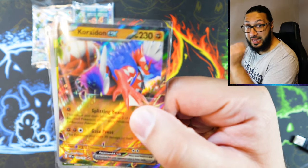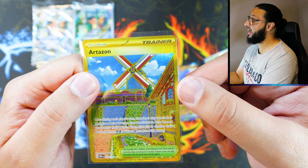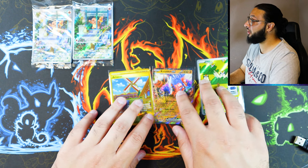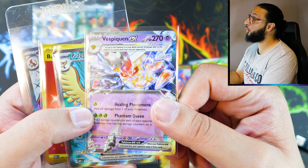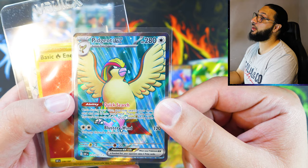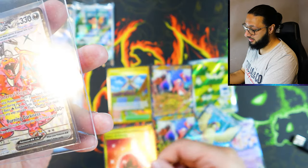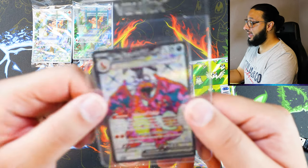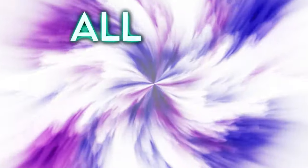For the Pokemon Center ETB, 11 packs — we got a Charydon EX, a Pidgey illustration rare, and an Artisan hyper rare: three hits, one really good hit and two hits. But the regular ETB — we got a Charydon EX (which cancels out like for like), a Vespaqueen EX, a Pidgeot EX ultra rare, a full art (which beats that Pidgey), a basic energy hyper rare (which cancels the Artisan), and of course a Charizard full art. There's no need to ask who won — it's absolutely clear the regular ETB won. Head over to unitycollectibles.com for a variety of Pokemon products and much more, and be sure to check out all our socials linked in the description.